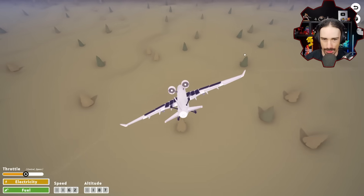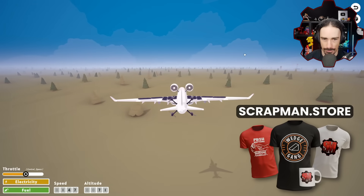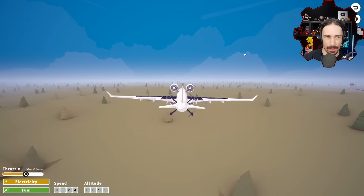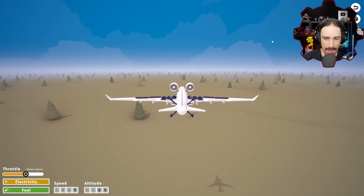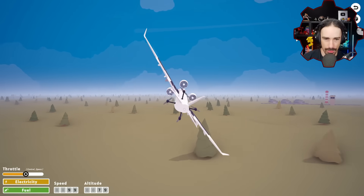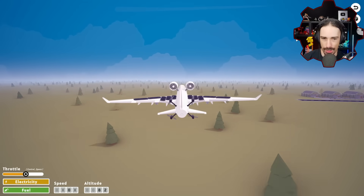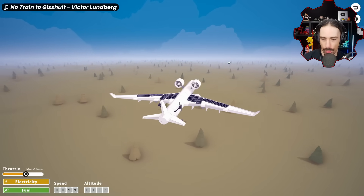At max speed we use more electricity, but dropping to a safe cruising speed, we can generate more than we consume. Look at that — we now technically have infinite flying capability, infinite energy. We just have to make sure our throttle isn't maxed out. It's a mix between solar and wind power.